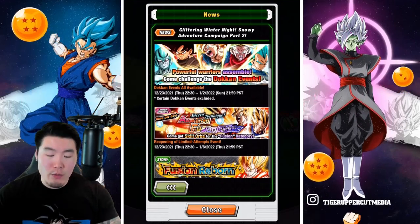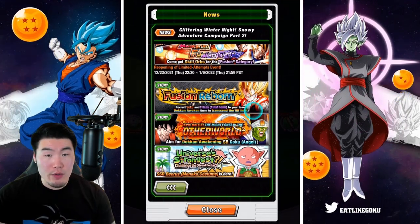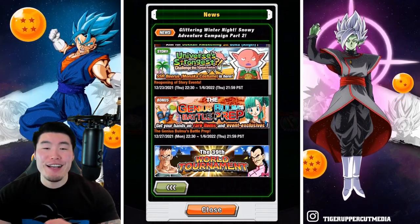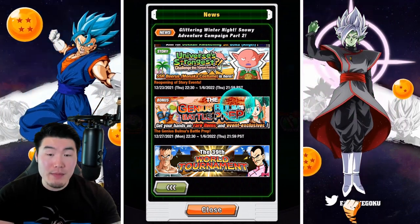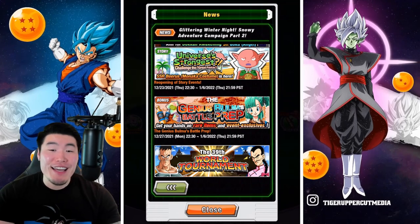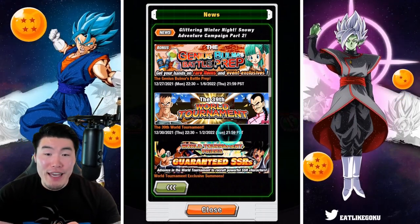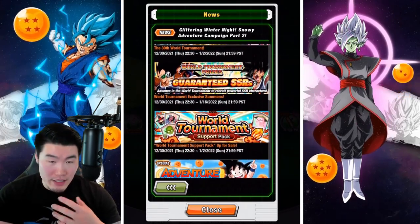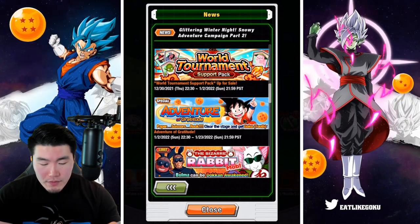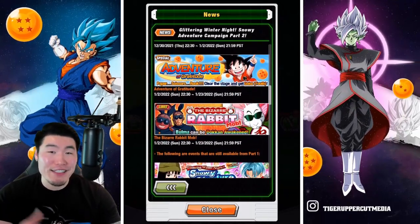We have the reopening of the Fusion Scale Orbs event, and the return of a couple of other story events like the Fusion Reborn Event, the Otherworld Event, and the Universe's Strongest Nipples Event. From there, we have a new World Tournament. The Genius Bulma's Battle Prep Event is back for Support Items. The 39th World Tournament for Global is starting on the 30th, so in about seven days. And there are also the World Tournament Banners and World Tournament Support Packs, as well as the Dragon Ball story events - the Adventure of Gratitude and the Bizarre Rabbit Mob event coming back as they always do for the World Tournament.